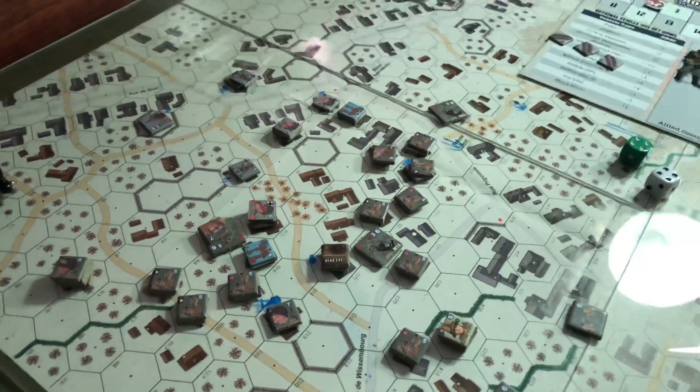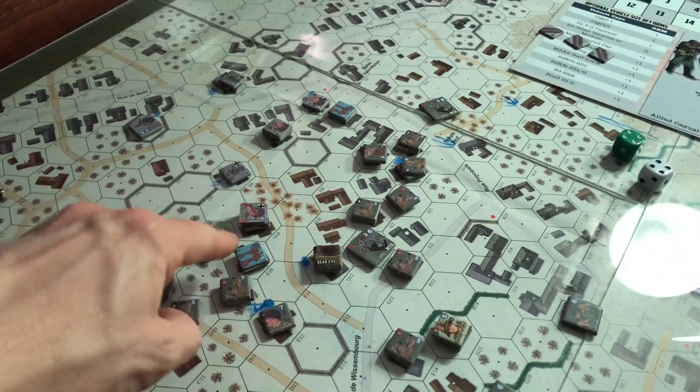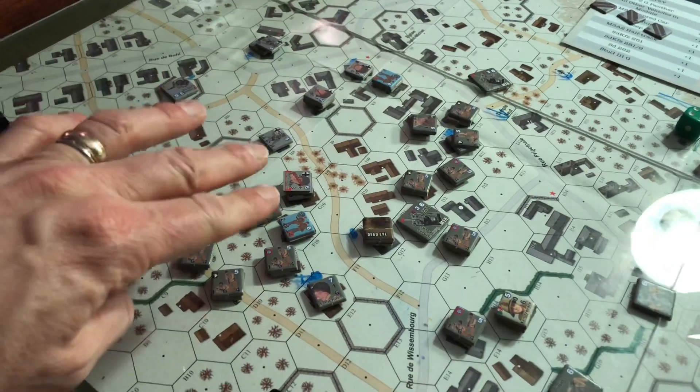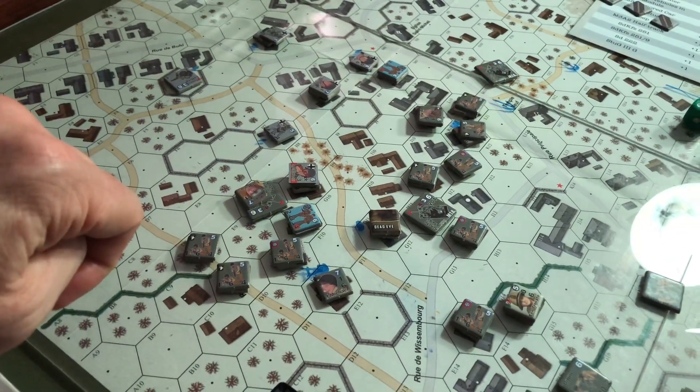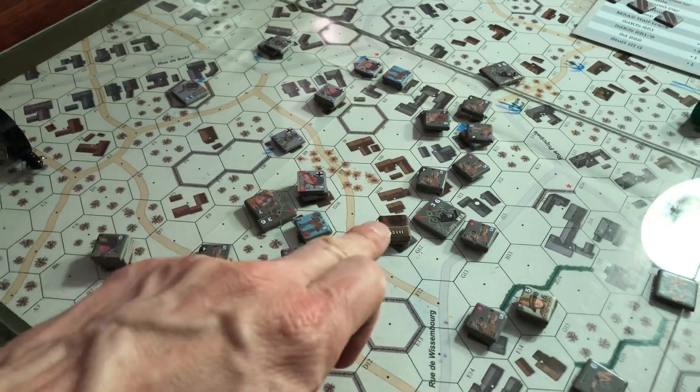I don't have a tripod here so I'm going to try to hold it still as I can. The Americans are kind of surrounding this building — unfortunately neither one of these are victory hexes, but it's important to get rid of these guys. Americans still have just two, so they didn't take anything else over.